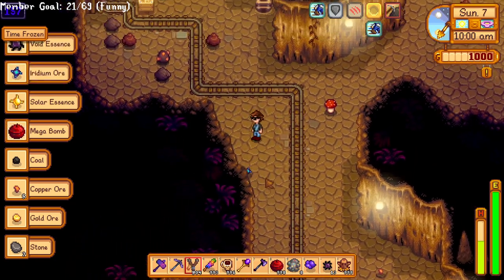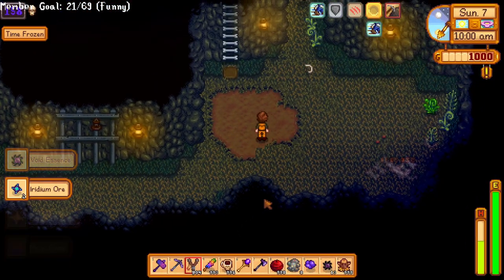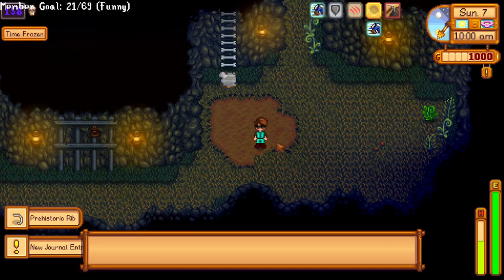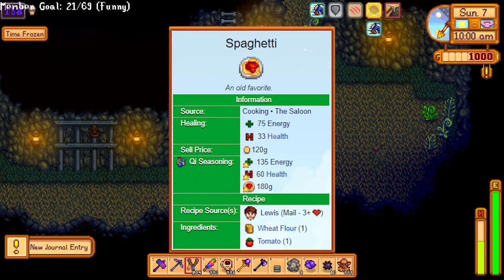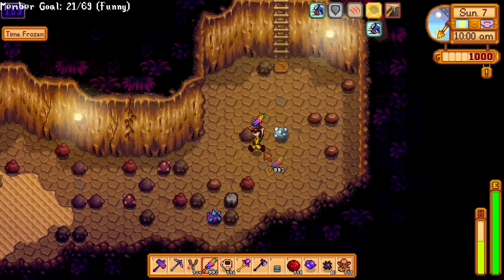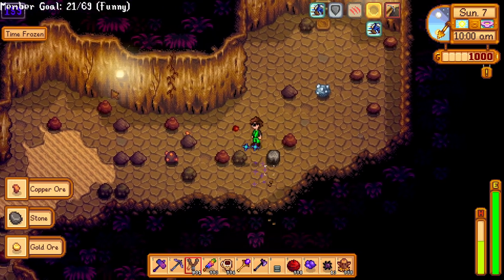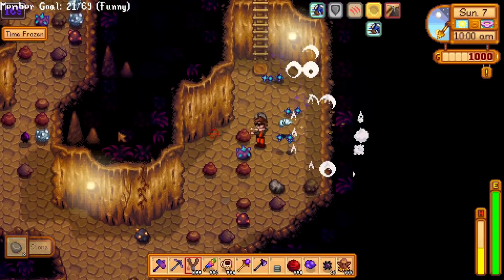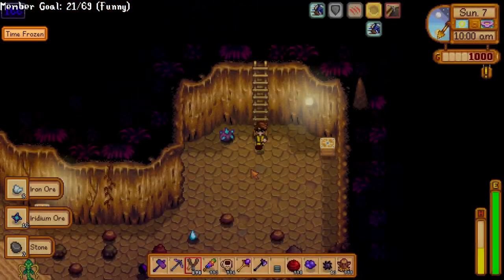Robin is the mother of Sebastian and Maru and likes building and science. I normally buy her spaghetti from the Stardrop Saloon and give it to her for quick gains early on, or use gold or iridium goat cheese later on. Her birthday is Fall 21st. Also, a quick tip — when Robin is building something on your farm, you can actually still give her gifts, so you don't even have to go to her store.